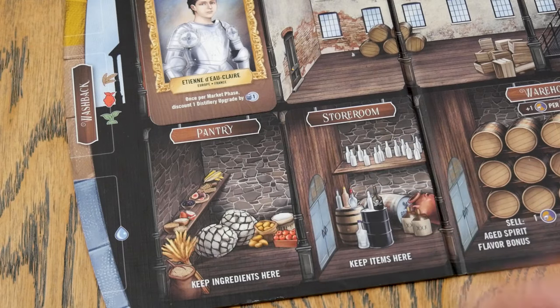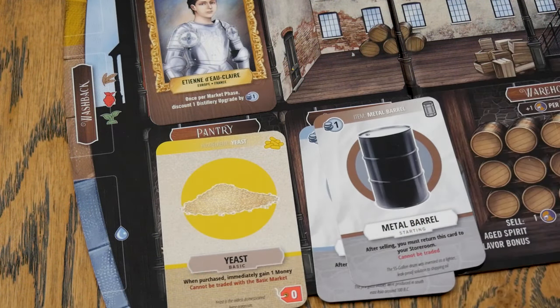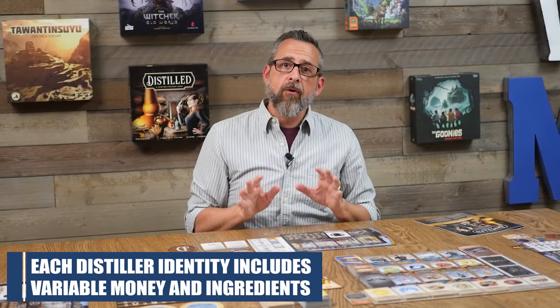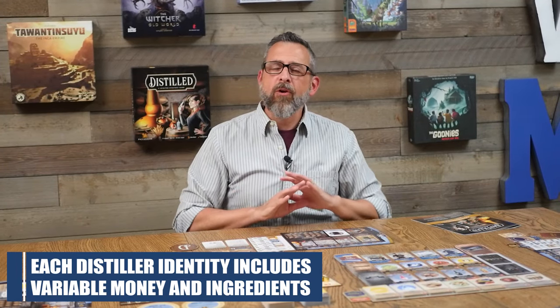Below the office is the pantry and the storeroom, which is where you'll store ingredients and some items, respectively. You'll start with one or two ingredients, a standard barrel and bottle that are reusable round to round. But throughout the entire game, you're going to be getting a lot more of these things from the markets.